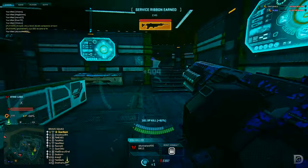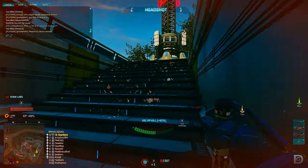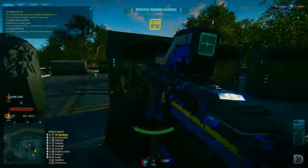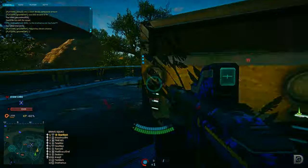First shot recoil multiplier is 1.8 times. Short reload speed is 4.65 seconds and a long reload speed of 5.5 seconds. Muzzle velocity is 570 meters per second, which is perfect for how we'll be using this weapon and can be increased further through our attachments.